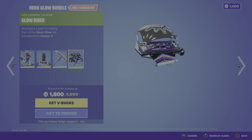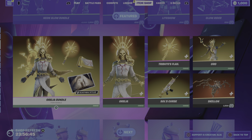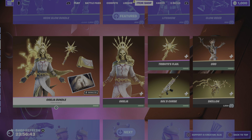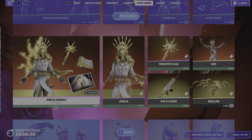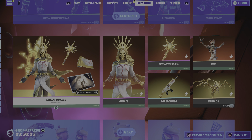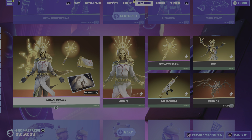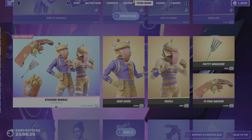Last but not least we have the Glow Rider glider - illuminate a path to victory - looking really really cool. Moving away from this we have the return of the Aurelia Bundle and also the return of Oro - can't have one without the other. Really cool bundle - I have done an 'Is It Worth It' video on this so check that out on my channel in the playlist named 'Is It Worth It.'